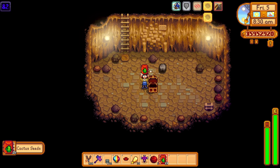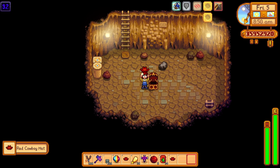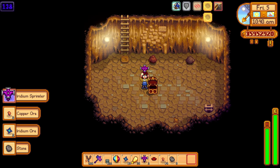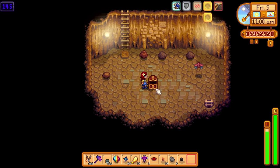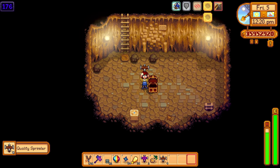Based on the chances, you should get a treasure floor every five floors in the skull cavern. That is extremely often, and you will get those sweet rewards in no time. Do you need an auto-petter? You will probably get one. Do you need some prismatic shards? No problem. These treasure floors have got you covered.